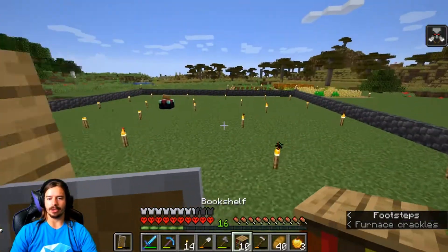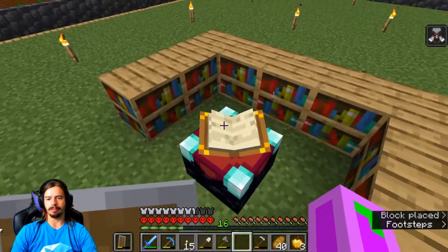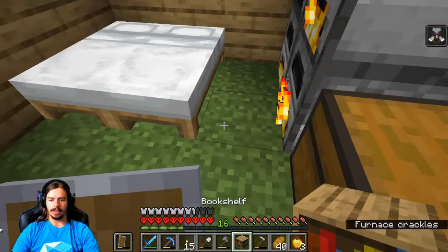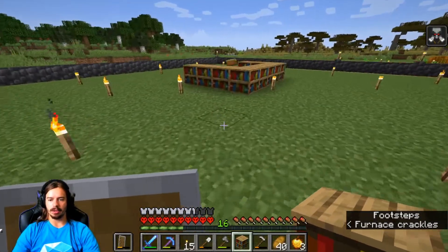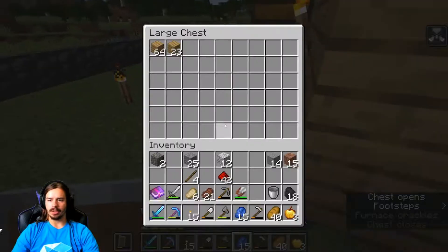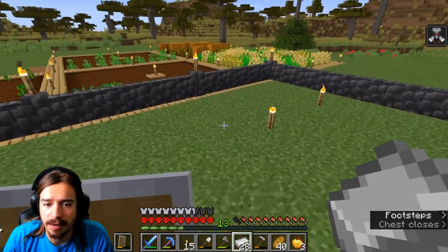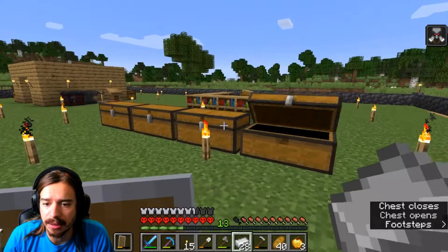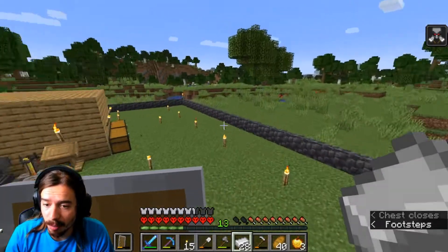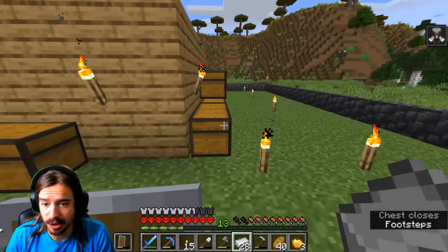We've got ten bookshelves — let's see what we can do. We're going to build one more bookcase and maybe enchant the other books I have. I should build another chest. Since I don't have a lot of stuff right now, I'm just putting everything in these boxes. Once we start getting a lot more items, then I will start building proper storage.